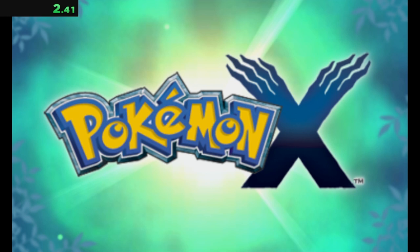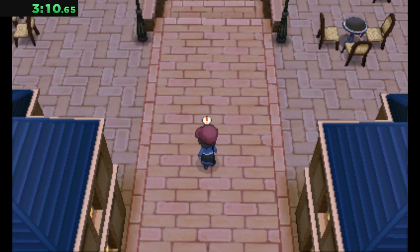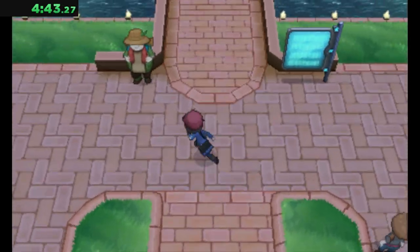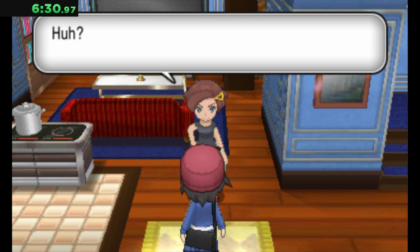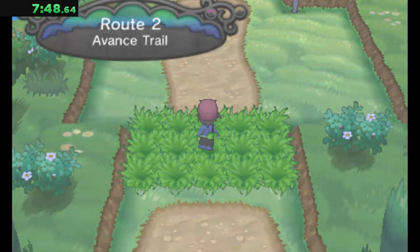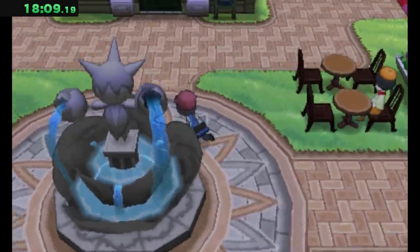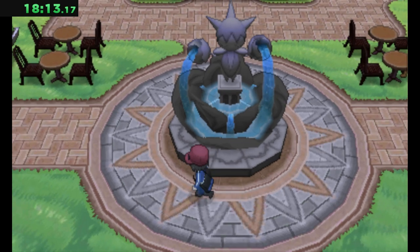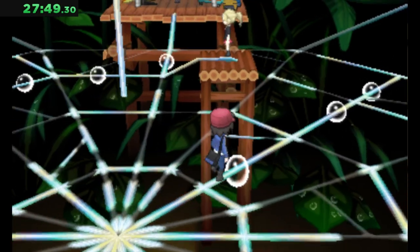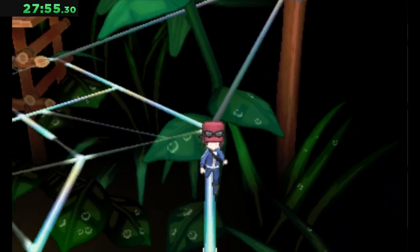Moving on to our next console, we start with X on the 3DS. After looking around the neighboring houses for puddles or ponds, I make my way north to Aquacorde Town and meet up with my new friends, who give me my starter, Froakie. I try to touch the water in the fountain but can't quite reach it. I fight Shauna, go home one more time, and my journey is ready to begin. I cross the bridge, make my way through Santalune Forest, arrive in Santalune City, and after fighting some trainers and entering the bug-type gym, I walk around and run over about 20 different drops of water before realizing I'd already touched it. I touched the first drop at around 27 minutes and 49 seconds.